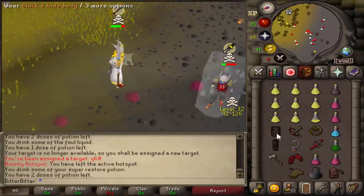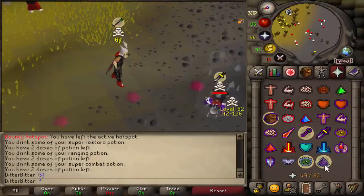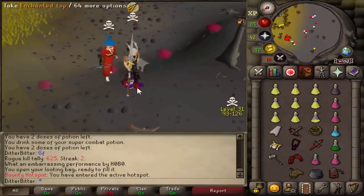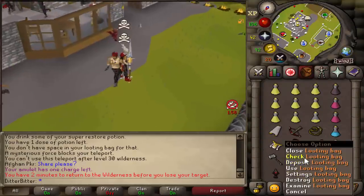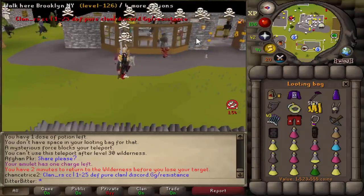Catch a freeze — nice. Going for a bolt KO. 40 for the KO — Jesus Christ. Almost got him with the claws, but turns out the bolts are enough. Hit quite a bit of loot on him as well, so let's pick that all up. GG man. We got a tier 1 emblem off of that guy, 1.5 mil, and a dragon boots ornament kit. Good fight dude.